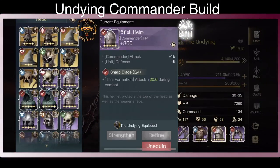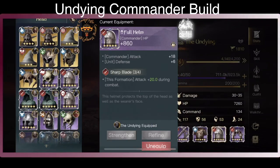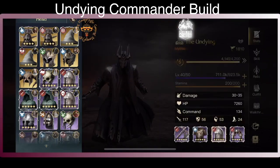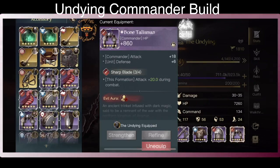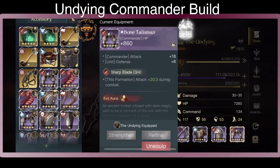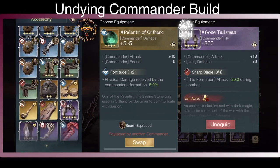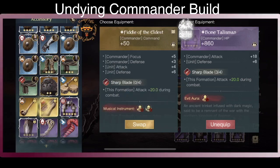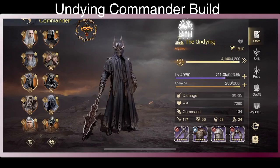For the helmet, go full ham, and if you have a better choice you probably want to go with the Cast of the Pride. And lastly, the Bone Talisman increases attack. If you have better gold equipment, you want to go with the Palantir and use the Drum of Balador. Those are the ideal equipment pieces you want to use on your Undying.